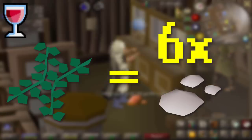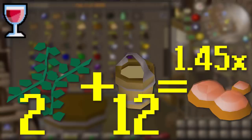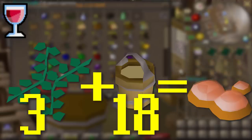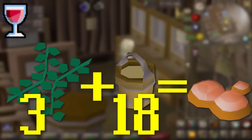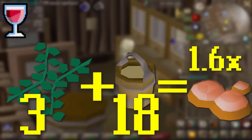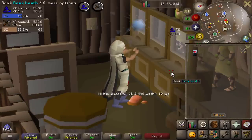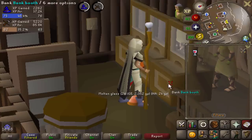Things get even more fun if you have giant seaweed. Giant seaweed essentially counts as six soda ash. Two giant seaweed with 12 buckets of sand gives you 1.45 times the amount of molten glass per bucket, and because you're making less at a time, it should always fit in your inventory. Then there's three giant seaweed with 18 buckets of sand, which is what most people do, because this is the most molten glass you can get per seaweed - an average of 1.6 per bucket of sand. The only downside is leftover molten glass falls to the ground, but I'm picking it up because we need as much molten glass as possible.